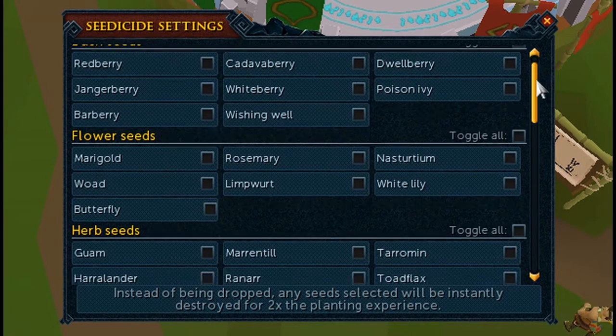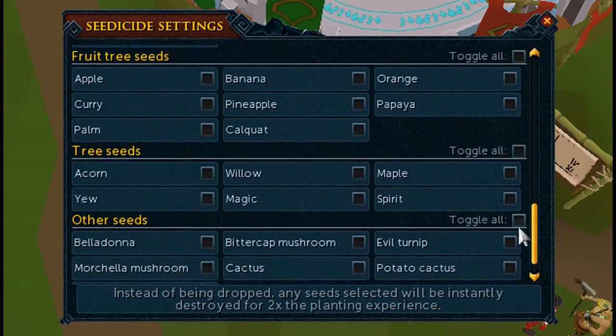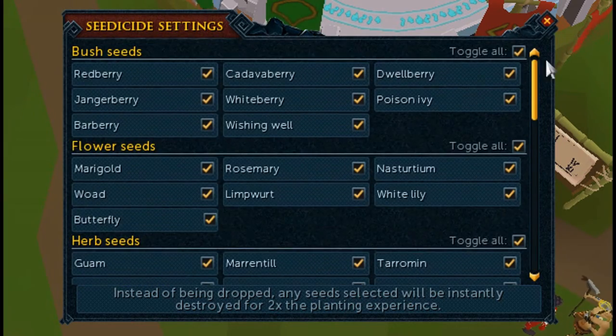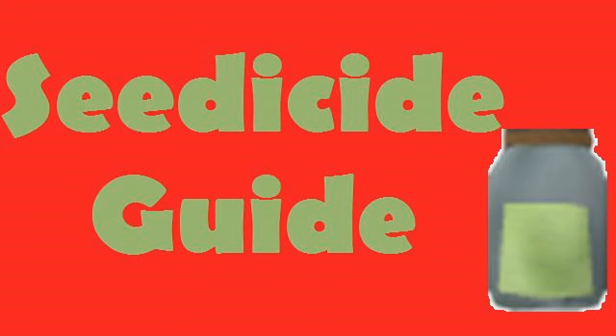So yeah, for two hours' work you get a decent item called the Seedicide and it's really helpful. I can see this being very useful on Slayer tasks where you don't want to pick up seeds or leave them on the ground — it's free farming XP, so that's great. Thanks for watching my Seedicide guide. If you enjoyed it, leave it a like. Join my friends chat Fat Noobler, PM me in game, join my clan Renown. My name is Snellonk, and I'll see you next time.